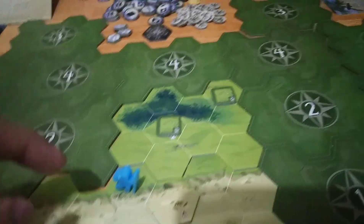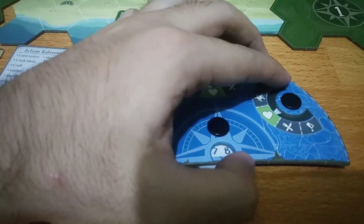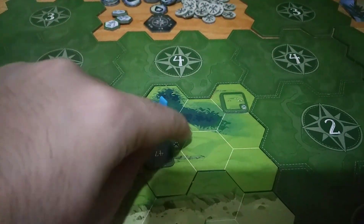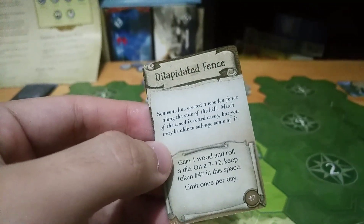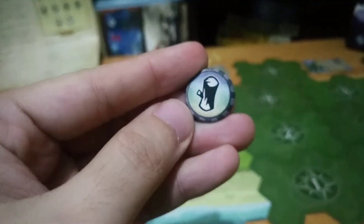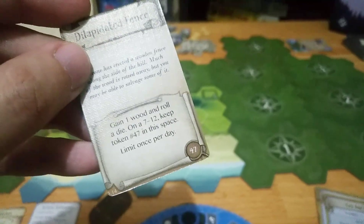Let's try to hunt this animal. We move 2 spaces and do a move and gather — that's 2 moves and 1 free gather. We flip the token and it's encounter number 47. Encounter number 47 is Dilapidated Fence: someone has erected a wooden fence along the side of the hill; much of the wood is rotted away, but you may be able to salvage some of it. We gain 1 wood and roll the gray die. We roll a 1, and on a roll of 7 to 12 we keep the token, but since we rolled a 1, we discard the token. So the card goes back to the deck and the token is discarded face up. In that encounter we got 1 wood, which means we can now create a basket if we need to.